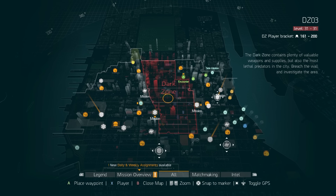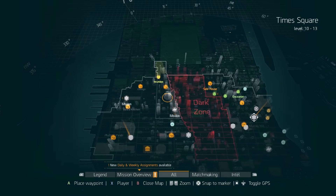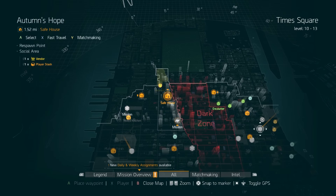Hey, what's up everybody? This video will be showing you the process on how to find the target intel and turning it in for the high-value targets. The first thing is to head to the safe house where you have completed all the side missions and encounters. This will unlock the search and destroy missions for the area.